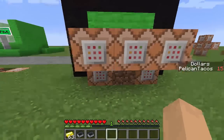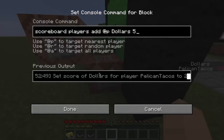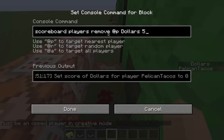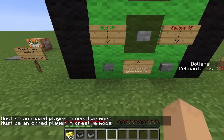To give players money, use 'scoreboard players add @p dollars 5' - that adds five dollars to the nearest player. To remove money, use 'scoreboard players remove @p dollars 5.' Pretty simple. This lets you set up an automatic currency system with buttons or pressure plates.